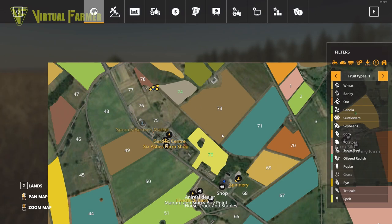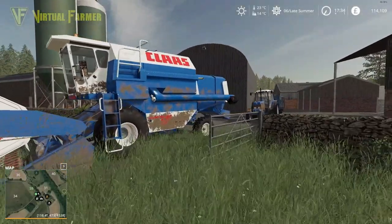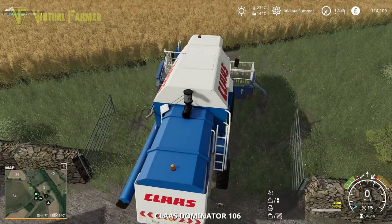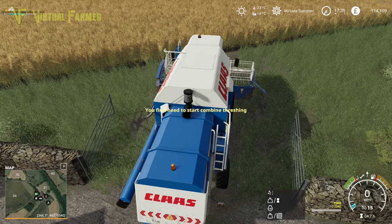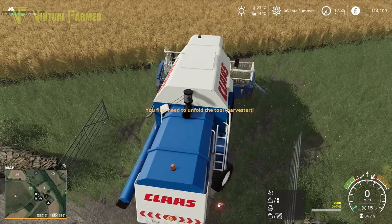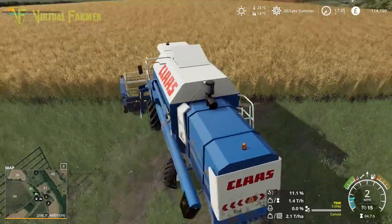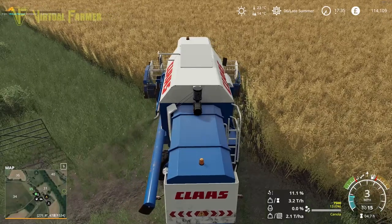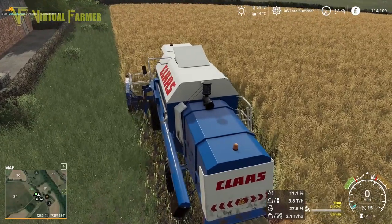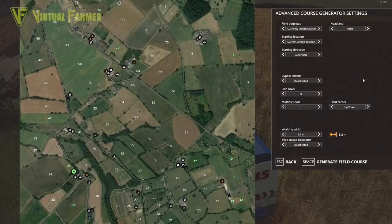We've got triticale up there, which I still can't pronounce. So we're going to get the Class harvester started here. It should take a while to do this field because it's a fairly small field and it's got canola in, so canola tends to fill up the combine less quickly than the grain will up the top.